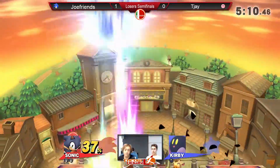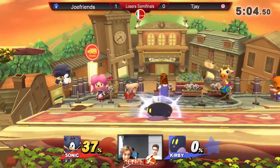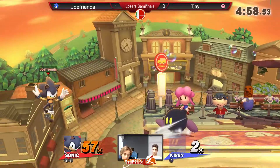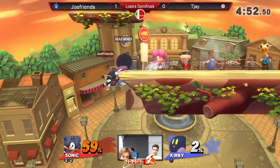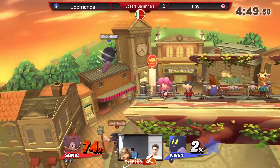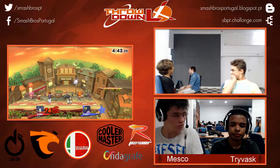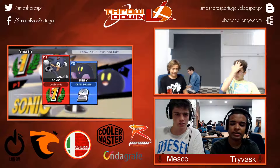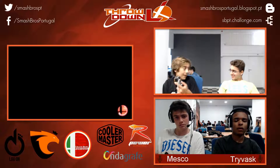Gotta be careful here, Sonic. And the kick snap closes his stock. JoeFriends with a really big lead. He's gotta be careful there — he's spiked by the hitbox. The beam itself cancelled the spike. That's the most unfortunate thing about Kirby. TJ is not letting JoeFriends get back onto the stage, getting a lot of damage off of that. He's trying to get the down B to finish the stock because it has a lot of knockback, but it just doesn't have time — he has to set up. It has something like 15 frames of startup lag, about accurate.